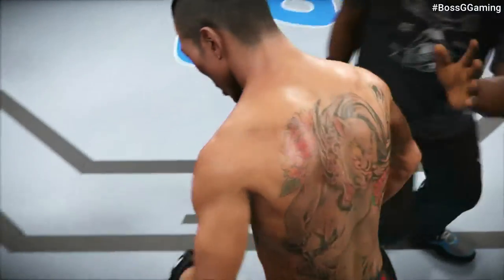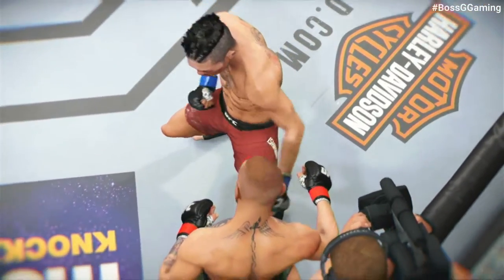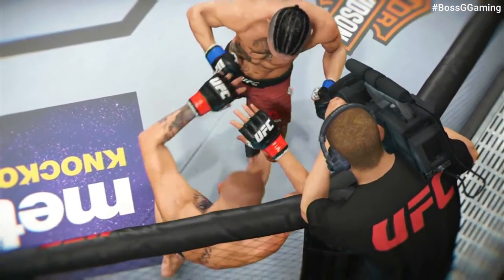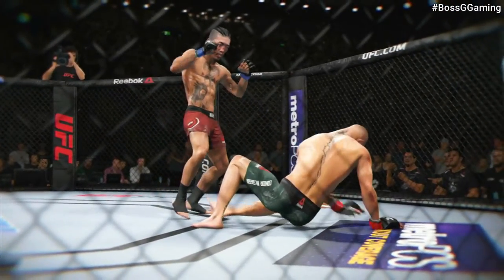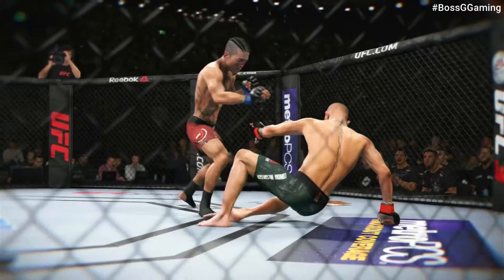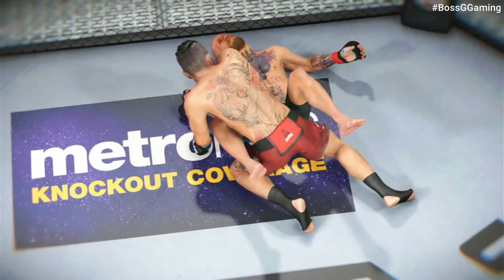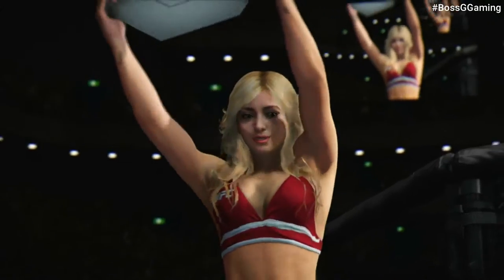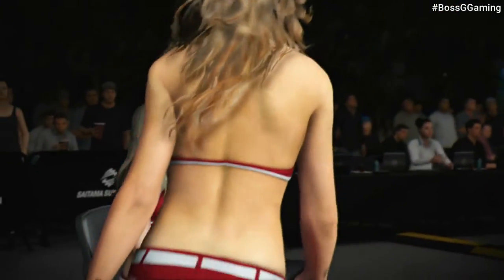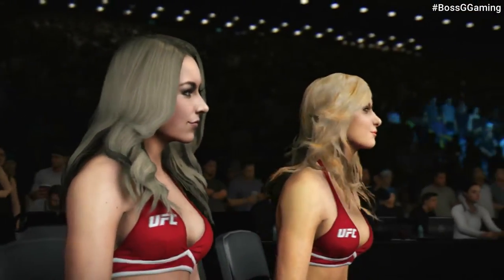This next round, we really want to focus on ground control. Here's a perfectly placed kick that results in a knockdown. Perfectly placed strike, lands on target. Great distance, great timing, great work.